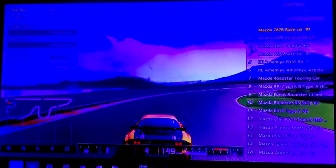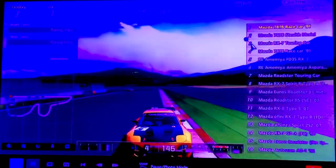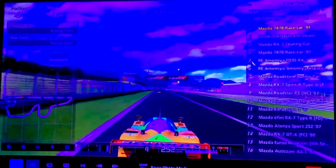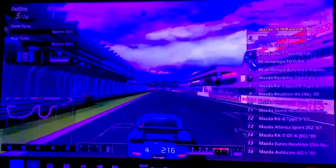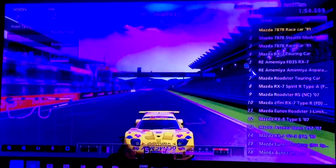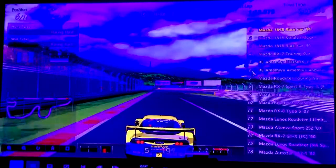Here we have the Mazda RX-7 Touring car, which as we know is also a downloadable car, also available on Gran Turismo 6 — number 78 for this particular race. And we have another 787B driven by the computer. To fill out the grid I added some RX-7s as well — this is the drift car, the D1GP car. And we've got the Super GT RX-7.